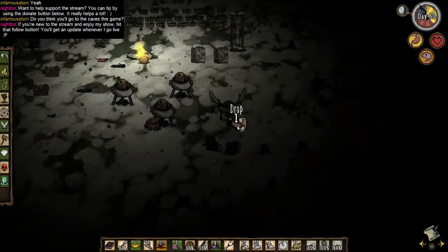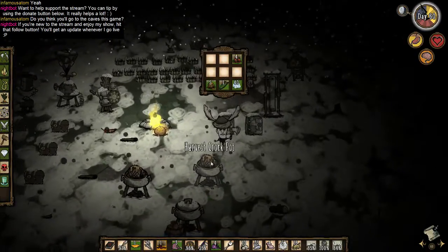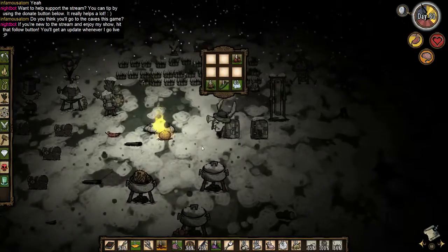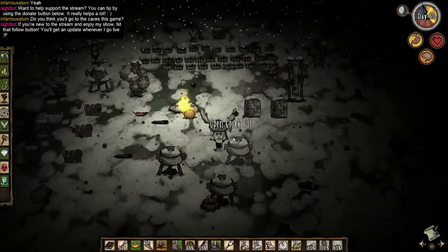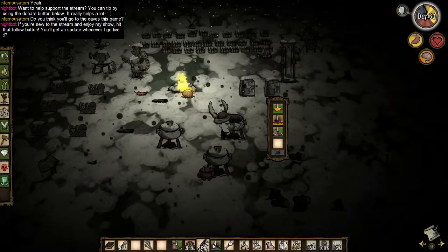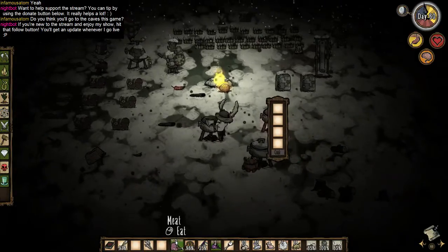I'm definitely thinking about heading into the caves. I think I'll wait until spring though. Caves are definitely a good place to get some nightmare fuel, especially if I make it to the ruins. I'm trying to be a lot more careful with Maxwell because he's got like no health. I can't stress that enough, how little health Maxwell has.